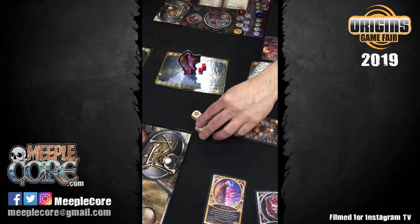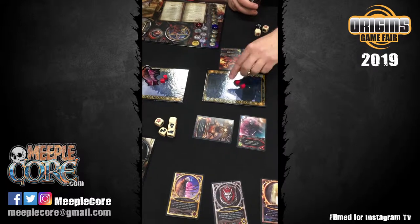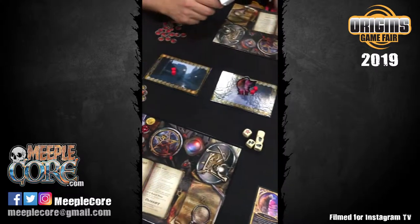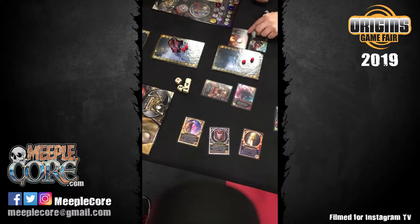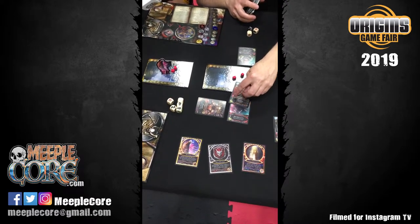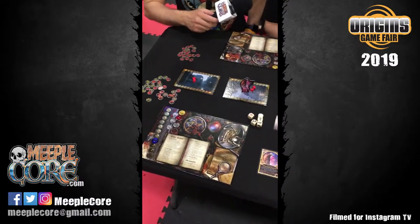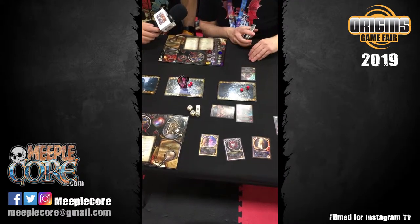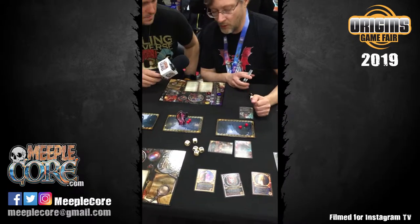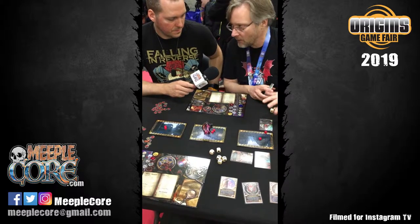If that were the roll, there'd be 1 critical hit and 4 regular hits. The attacking player chooses where critical hit damage goes — you can put it on the battlefield or on enemy minions. They may choose to put that 1 damage on a small demon with an essence of 1, which kills it immediately. The defending player gets to decide where the regular 4 points of damage go — all on the battlefield, or split between the battlefield and their minions, however they want.